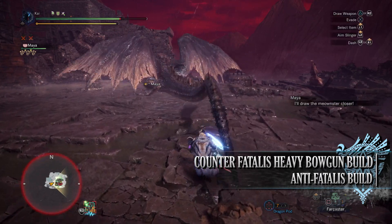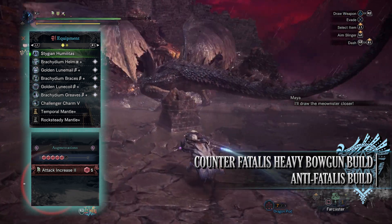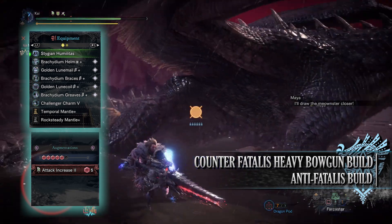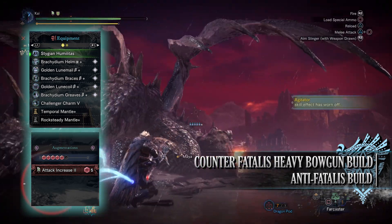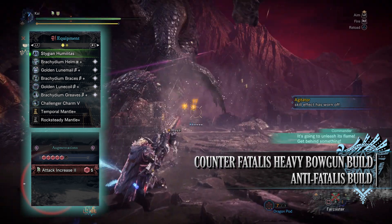For this build you'll need the Bracadium Helm Alpha, the Golden Loon Mail Beta, Bracadium Braces Beta, Golden Loon Coil Beta, and the Bracadium Greaves Beta. I'm also using a Challenger Charm 5, and for my weapon I'm using the Stygian Humulatus, which is the Stygian Zinogre Heavy Bowgun.